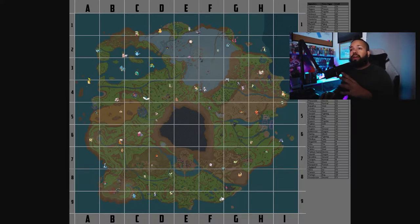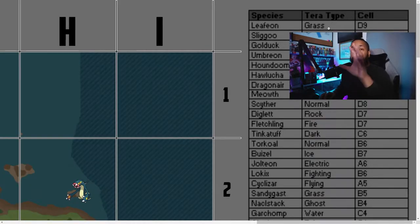This is a really cool interactive map. If we zoom in on the right side, you can see right here that Leafeon is in cell D9 and Leafeon is Grass type. That's followed up by Sliggoo, Golduck, and others.